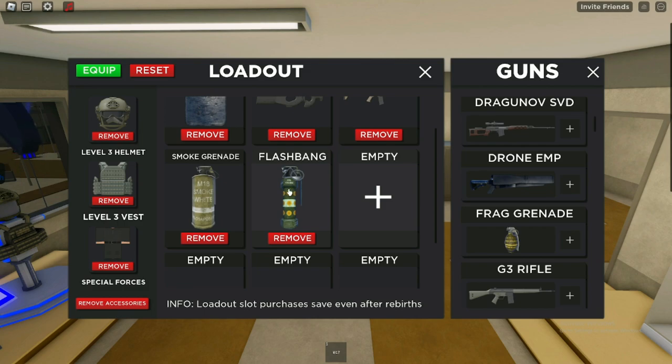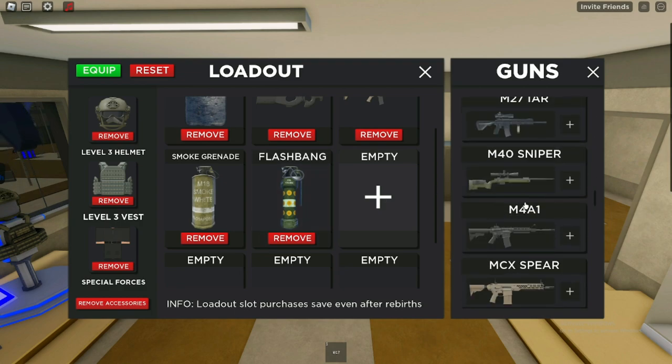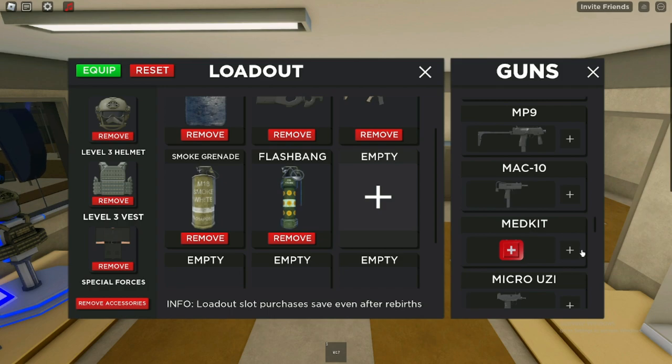Next off we have the flashbang. What this is going to do is make your enemy slow down as well as put a white flash over their screen, which basically gives you a couple extra seconds to shoot them before they can attack you.